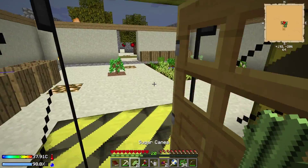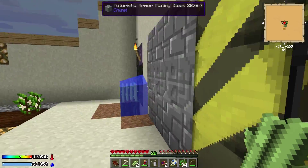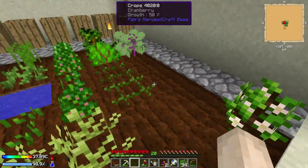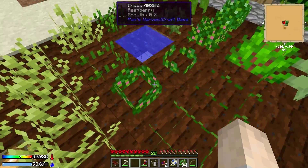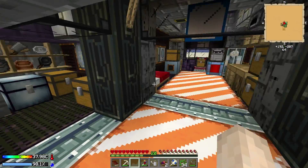Speaking of sugarcane, I got the sugarcane seeds from sifting dirt. I said I needed to do that in the last episode. I managed to get some and I planted it and started growing it. I've expanded my farm and I've got a whole bunch more seeds from bone meal and grass. I also got a whole bunch more fruit trees.